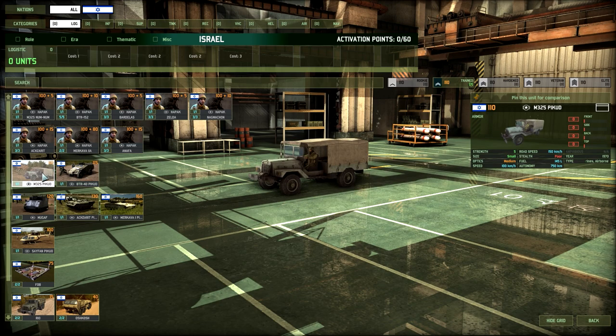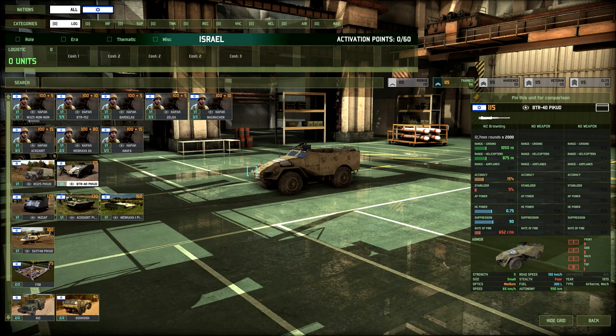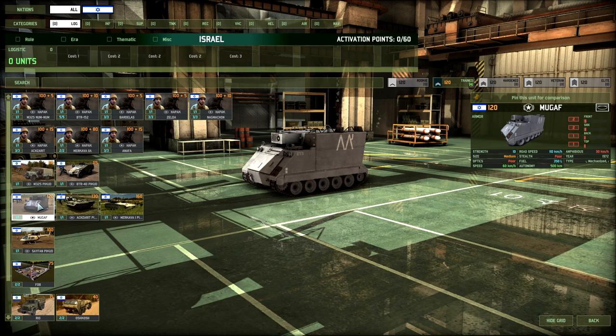We've also got a standard truck — a 110-point Pickard. Then there's a BTR-40 variant, pretty similar, just with a machine gun. Then of course we have the M113G command variant, called the Mugaf in this faction — the Israeli names are just ridiculous. Why not just call it an M113G? Well, Mugaf does sound way better. It has 2 front armor and 2 side armor — pretty decent, just 120 points, pretty solid unit.